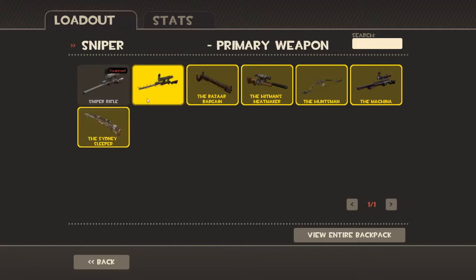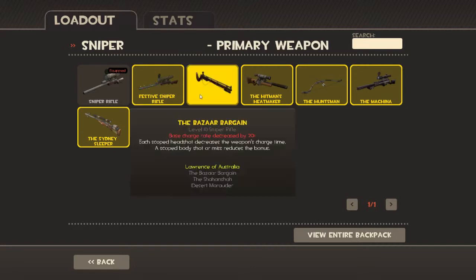So let's go over these different ones. These two are the same thing, just there's a special version of it. The Bizarre Bargain — base charge rate decreased by 20%, so it charges up slower, by 20% slower. But each...